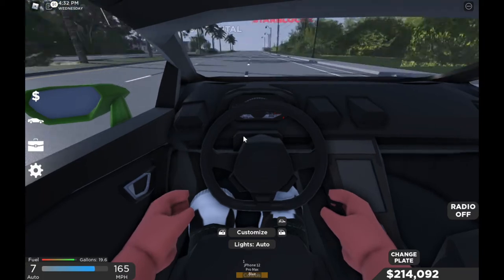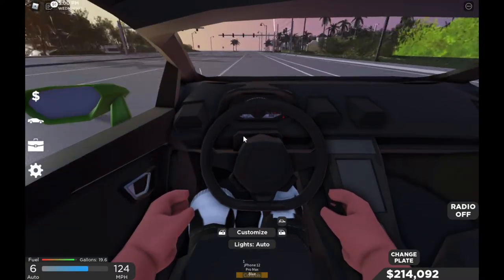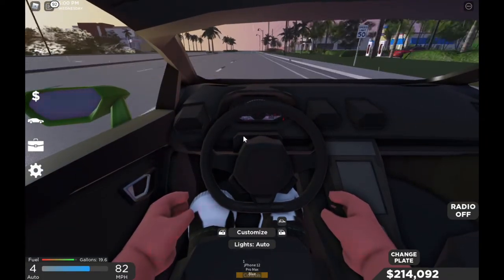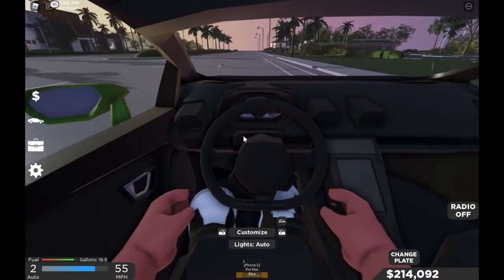I believe if you want to apply the brakes, you can press S, but it'll still be moving anyway. But yeah, that should be the glitch to easily get cruise control.